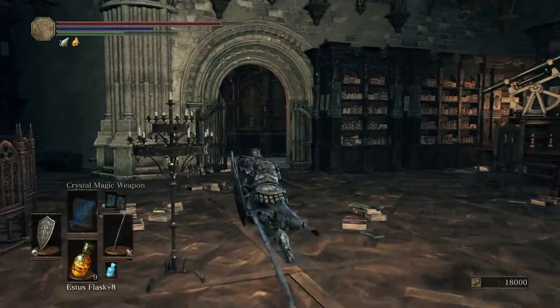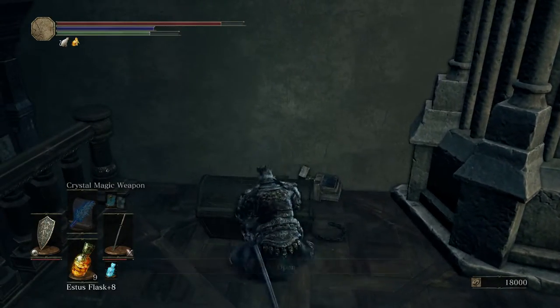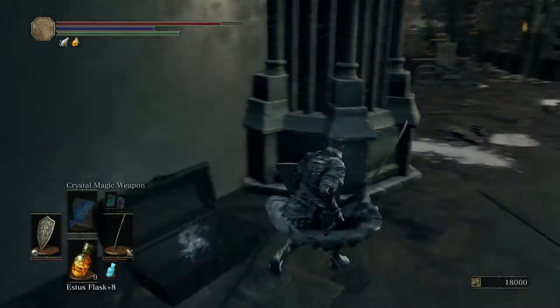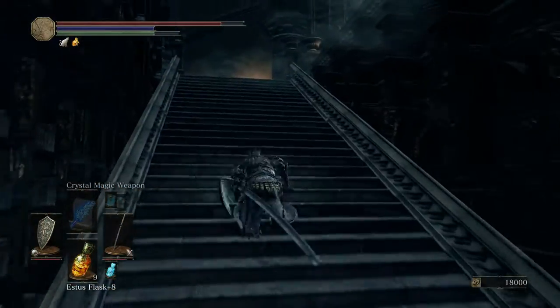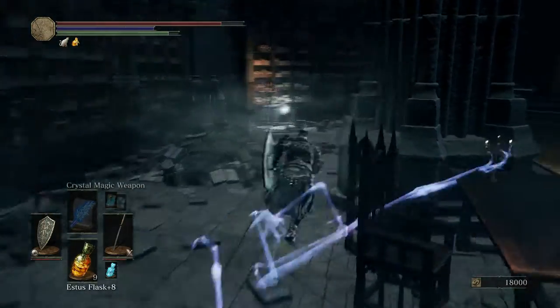Right through here — you have to go this way because there's no other way to go. Open your box, get your titan scale. Now that ladder over there by that guy — you won't be able to open it yet. There are some items back by the bookshelves too you can grab. Come over here and grab this item.